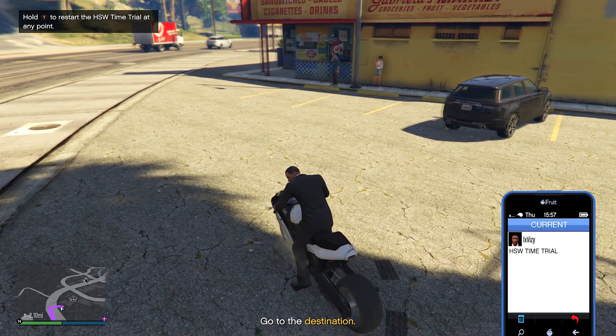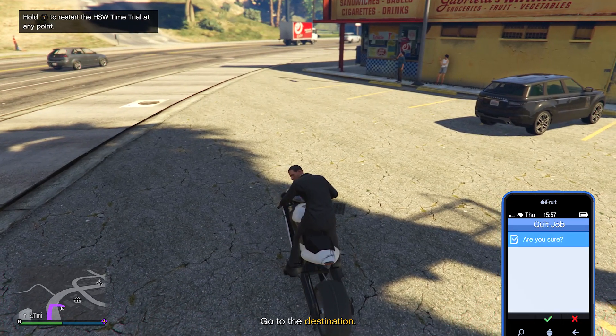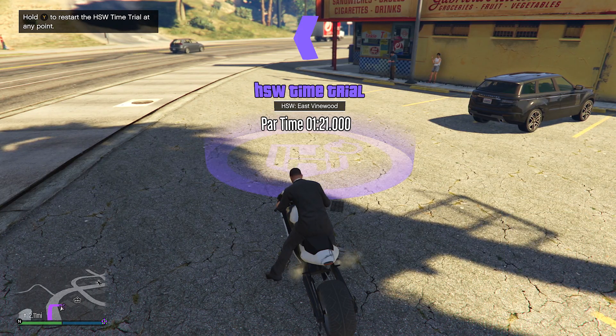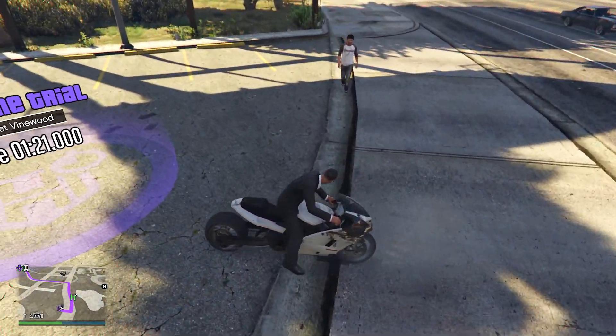You will then see the time trial here, and to back ourselves out of this time trial, you guys need to press the square button or the X button, depending on which console you guys are playing on, and then press the A button or the X button to confirm this. After doing all of that guys, you will have the finish line waypointed on your map.